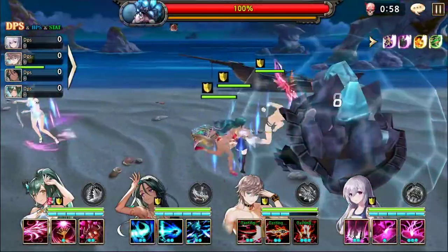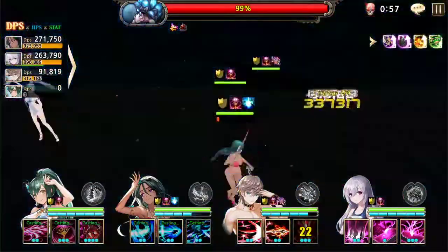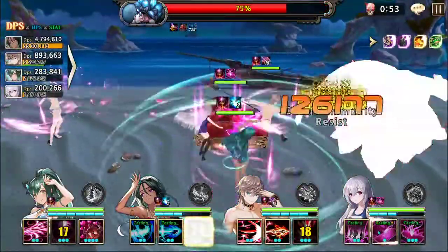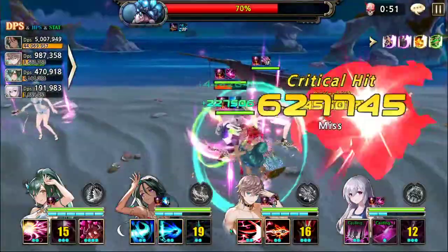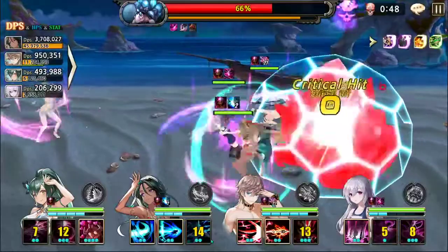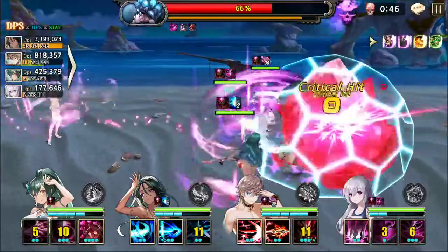Alright, so we're going to go for that knockdown. Getting as much damage as we can with Cassandra in — or sorry, with Claudia.